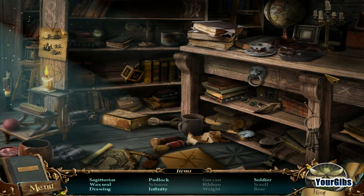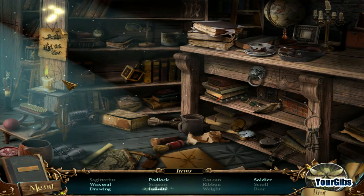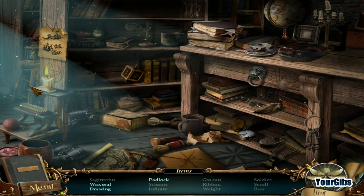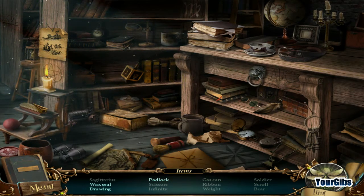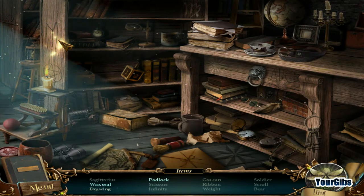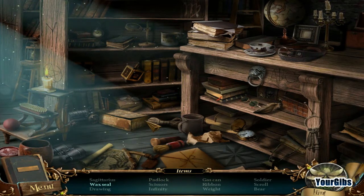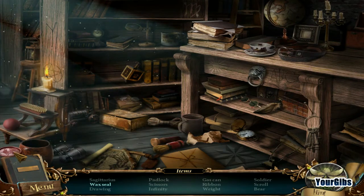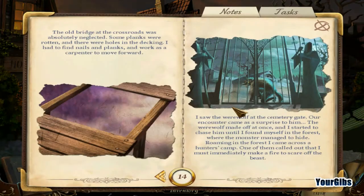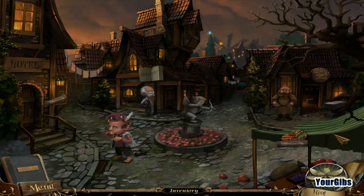Sagittarius - I am terrible with that. Oh, that was a sideways infinity. I got it, okay cool. Drawing padlock, I see you right there. Wax seal - I see the stamp right here. Gas can - let's find out if it's full. Well, let's go run back to the forest and hopefully it's full.